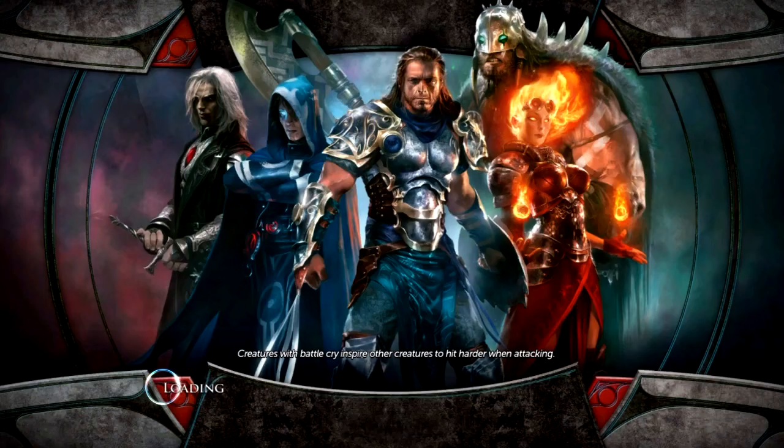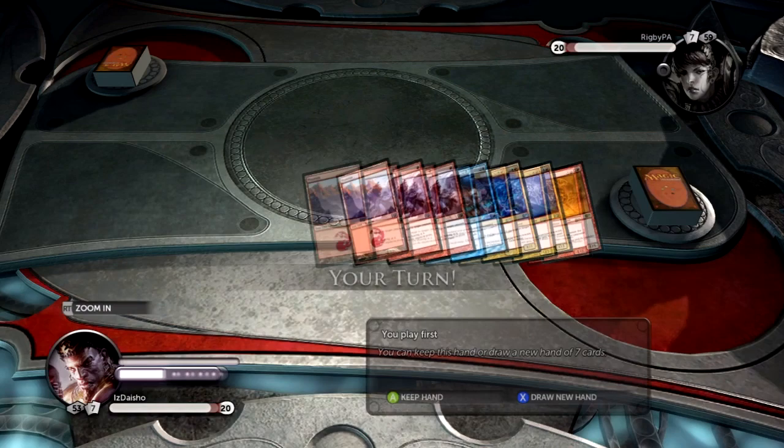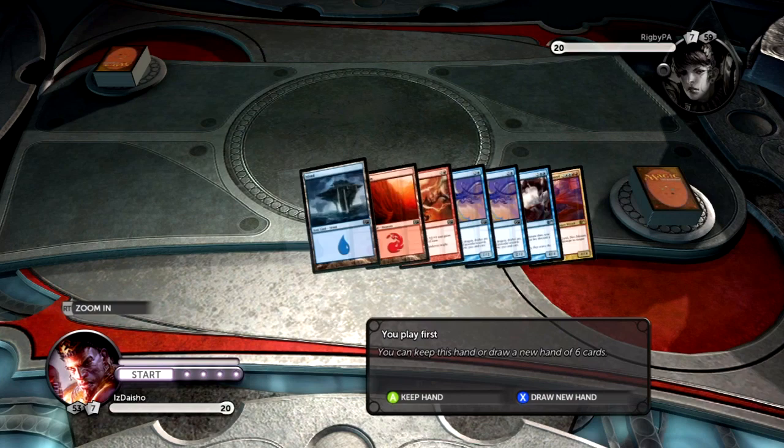Most decks have really, really powerful cards. Like, Vampires have Vampire Nocturnus — that card is so good. Vampire Nighthawk even — it's not going to win you a game, but it's so strong so early. And things like the Incinerates and the Kiln Fiends — that's what does the trick.